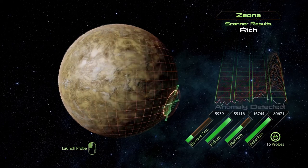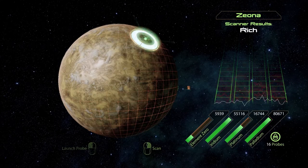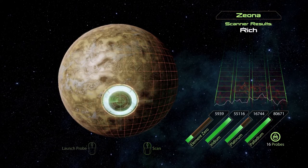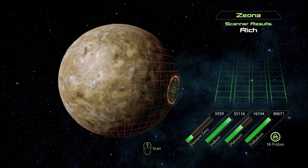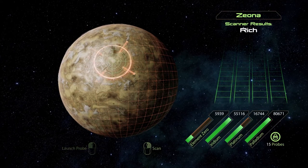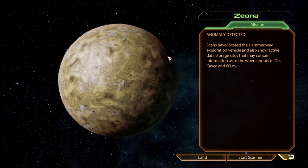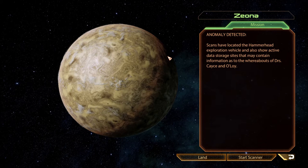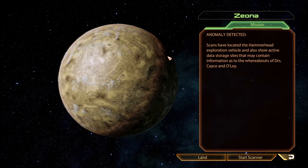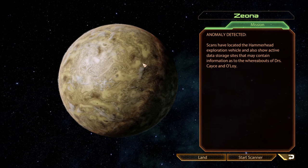Finding palladium and iridium. I can only go this way — oh, I can go this way, never mind. Probe launched. Scans have found something — that's such an awkward way to say it, there's got to be a better way to put that. Scans have located the Hammerhead Exploration Vehicle and also show active data storage sites that may contain information as to the whereabouts of Doctor Case and Aloy. Okay.